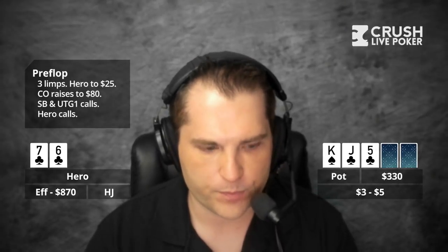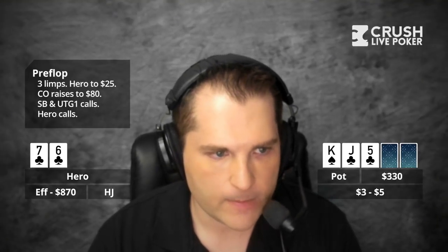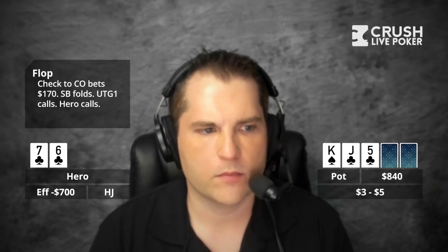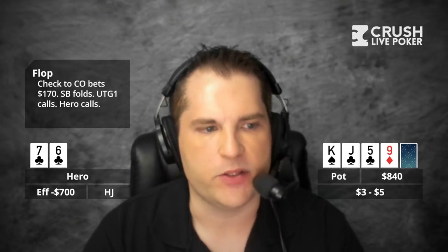Does he get checked to the preflop raiser? Yes, sir. And he bets $170. After that, the under-the-gun plus one calls, and right when he calls, I'm about to call as well with my draw. And the dealer, I guess, didn't think I had cards and turns over the eight of diamonds. So the floor is called. There's a little debate, as I did say call before I saw the turn card, but they go ahead and reshuffle it back in. And the turn ends up being a nine of diamonds. It doesn't make any difference that the eight of diamonds came out and was reshuffled — it's still random. It's not like that card's been taken out of the deck.